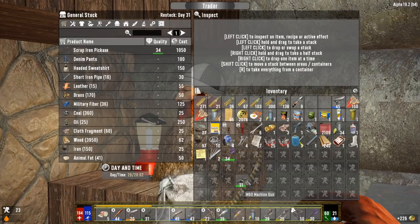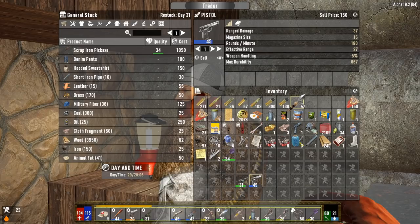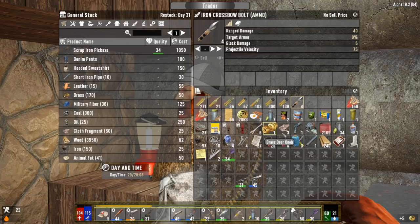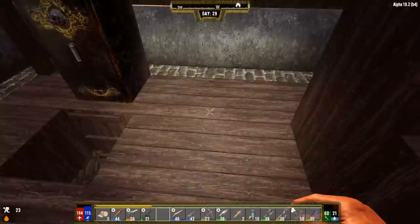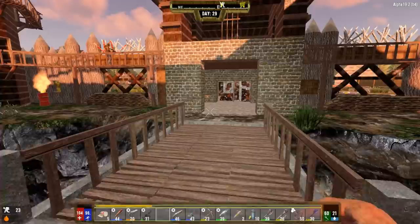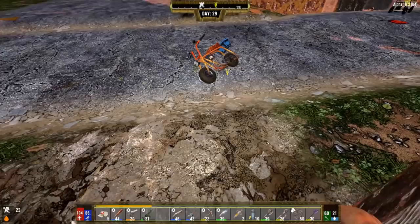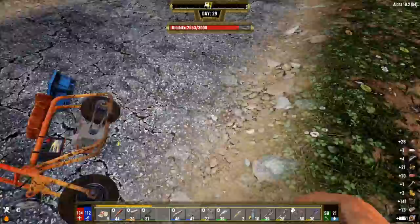Two other finds: a level 31 M60 machine gun and a level 45 pistol - slowly getting better and better stuff. Sold what we needed to the trader. Just from that run we're coming out with 2,083 Duke's Casino Tokens. Also forgot there was a bunch of stuff in the minibike I should have grabbed. With everything sold, we got 2,000 coins from the run plus 3,500 from the treasure map.